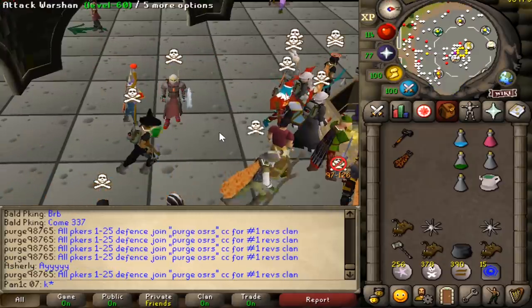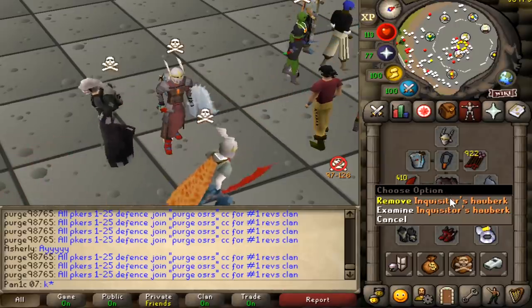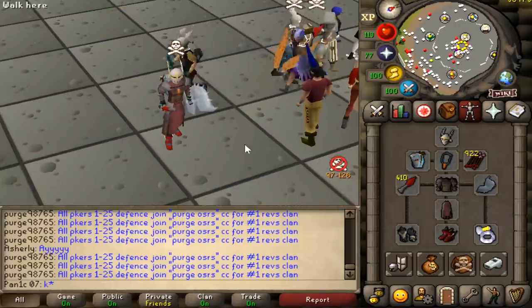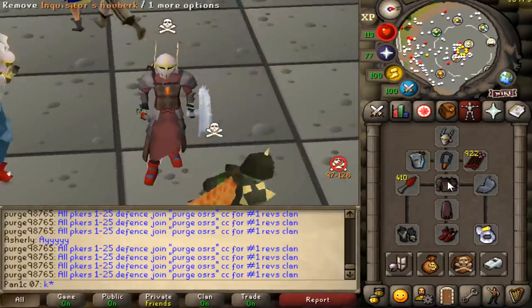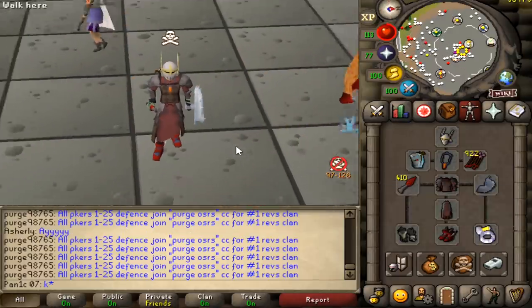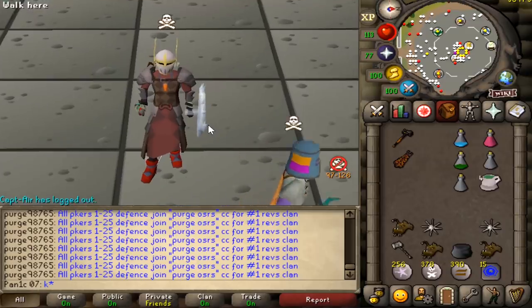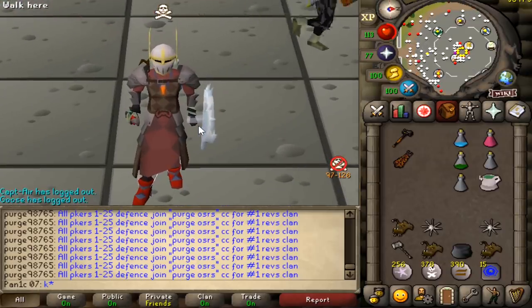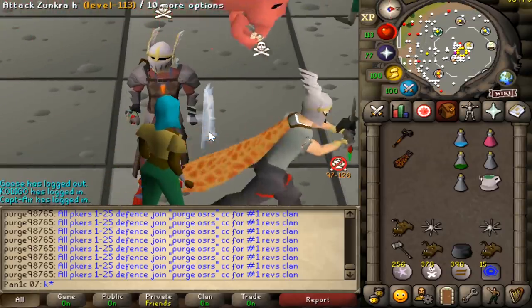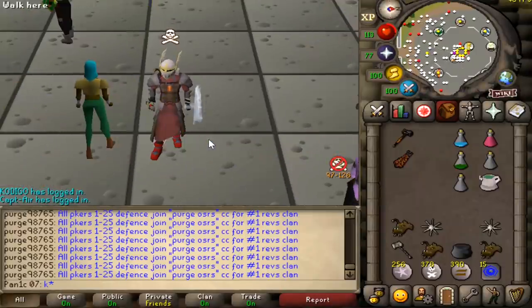Alright guys, that's all we have time for today — hope you enjoyed the video. Gonna sell this armor now so we don't get merched, and we'll buy it again tomorrow probably. We might even put this on my friend's 60 attack zerk account and do max strength PKing with it. If you want to win dragon claws in two or three days, or just enjoy daily content, hit that subscribe button — 70% of you guys are unsubscribed. I'll see you all tomorrow.